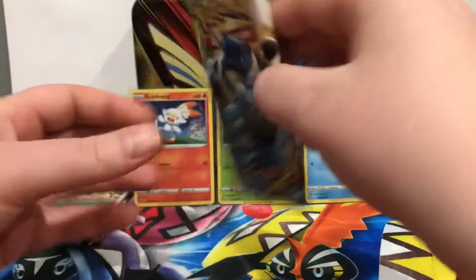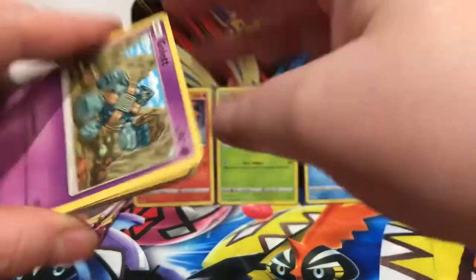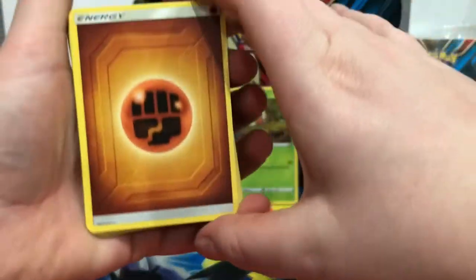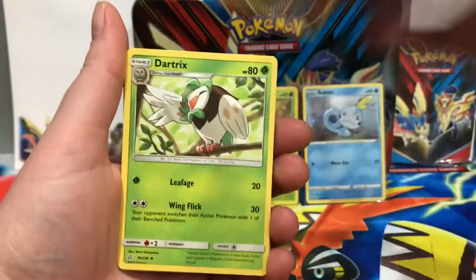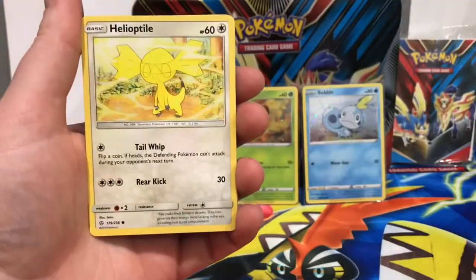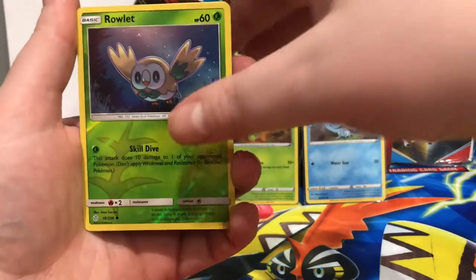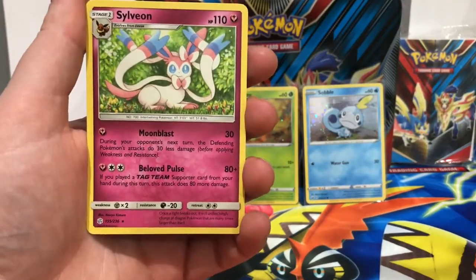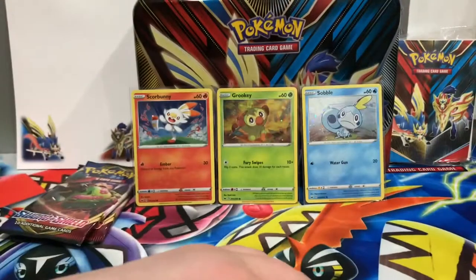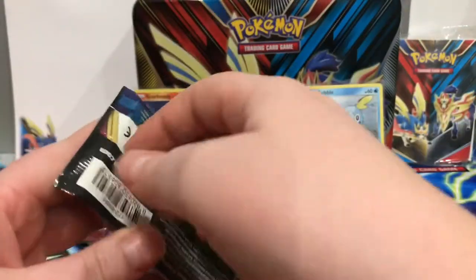Pack number three - Cosmic Eclipse, the set that I started collecting again with. There are a lot of secret rares in this set that can appear in any pack basically. Fighting again, Dartrix, Cosmoem, Morwhal, Gollet, Dupida, Helioptile, Carvanha, Tepig. Our reverse is a common Rowlet, and the rare is a regular rare Sylveon - really, really like that card, shame it's not a holo. So we are three for three with regular rares, unfortunately. Let's hope the last packs have something in store for us.